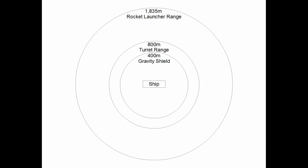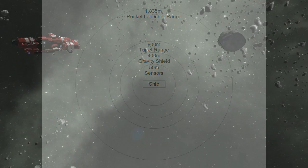Within 400 meters, you might encounter gravity-based defenses from the enemy ship. Within 50 meters, sensor-based weapons like seeker warheads are able to detect their targets. Most weapons are undodgeable at this range.